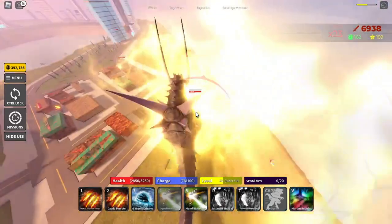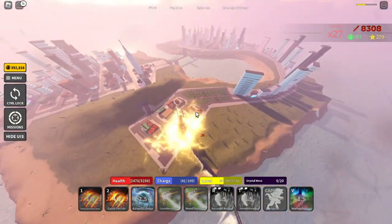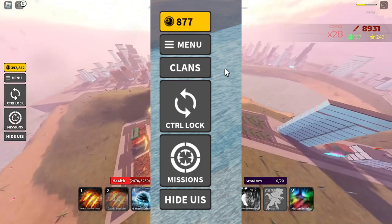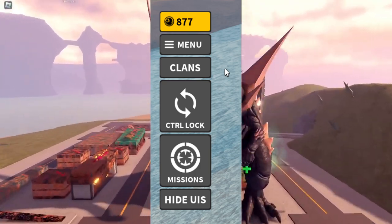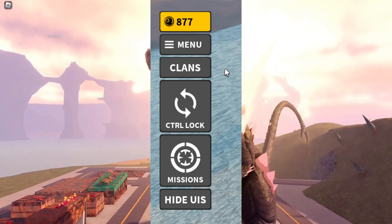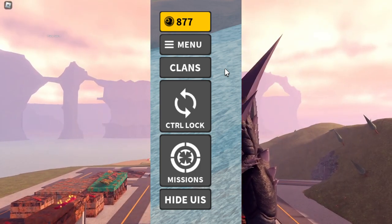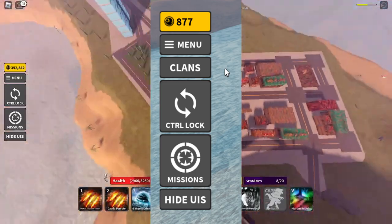I think they might add a leaderboard for clan mode, because why not. I'm gonna show you guys the other UI for clan mode — this will be the button at the bottom, under the menu. You guys can click it and you'll go into the UI that I've shown you.